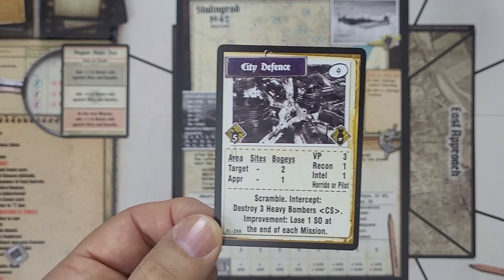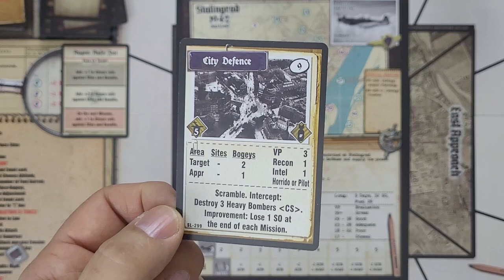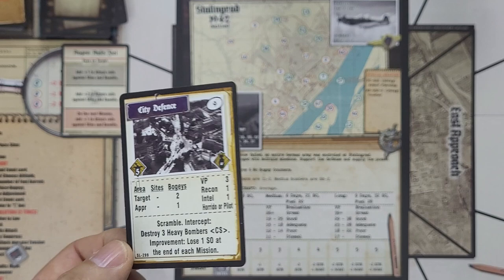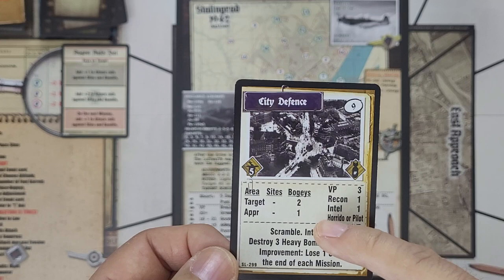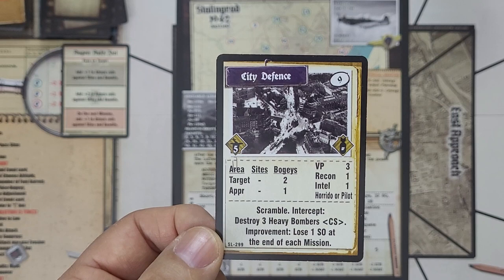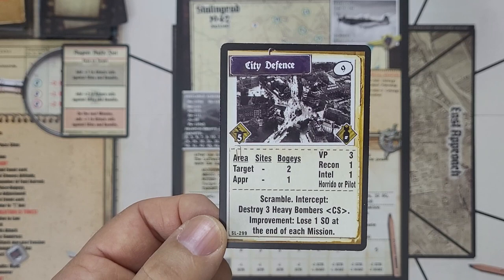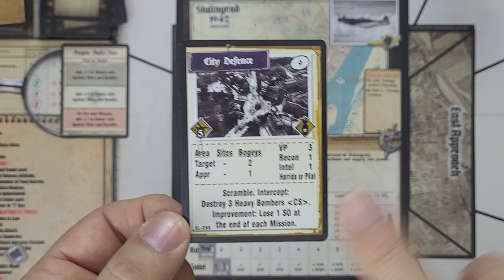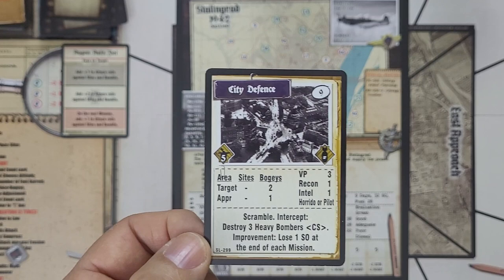Since it's a scramble, we have to do it. In the previous mission, I actually did not have to do the dogfight, but I would have chosen to anyway because of the Harido and pilot keywords. Here we have two bogeys at the target and one in the approach, so three bogeys — three bombers to take on. This target also has Harido or pilot, so at the end I can either recharge Harido or add a pilot.